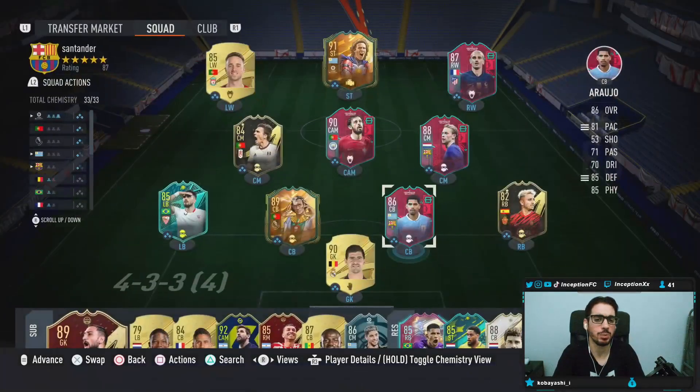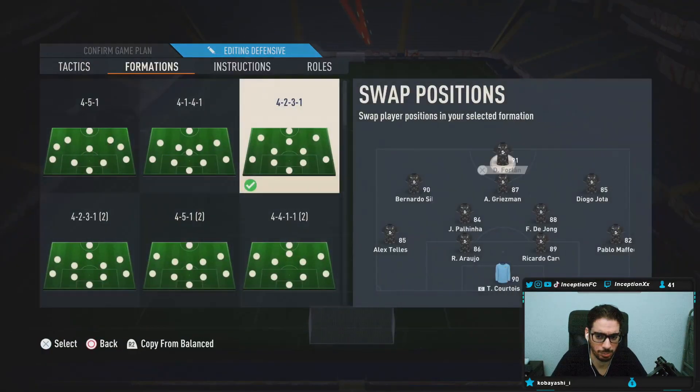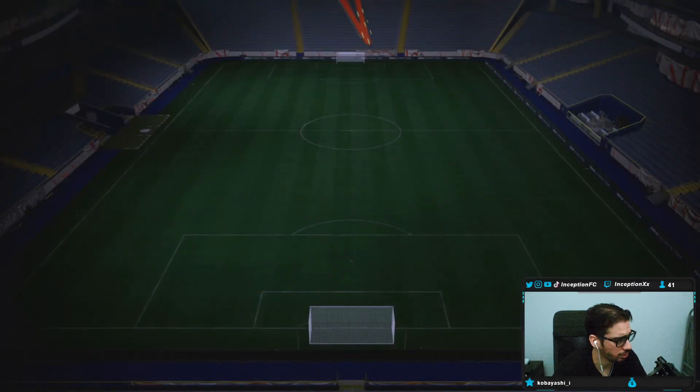Without Araujo in-game, we are going to be using him next to the new Ricardo Carvalho card. He will be playing in the right center back or left center back position — we'll rotate these two accordingly, because it's always nice to have the strong foot on the strong side or a 4-star weak foot on the opposite side. It just depends on what types of center backs you have in your team. But yeah, we'll try him out, see how he is — hopefully he's a beast.